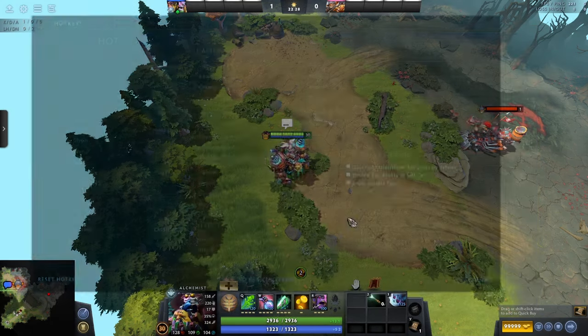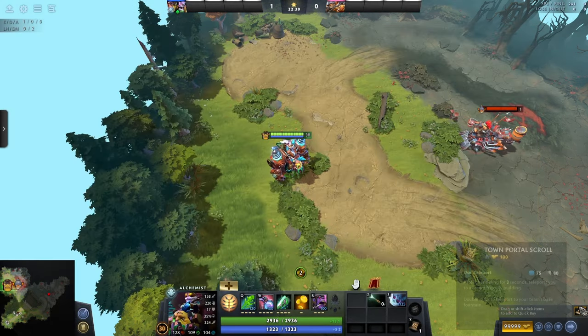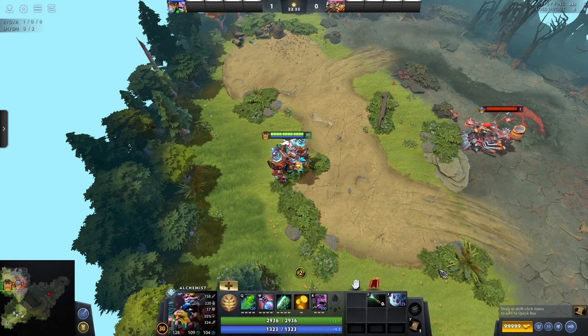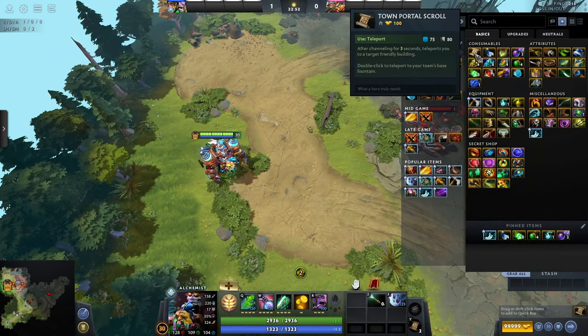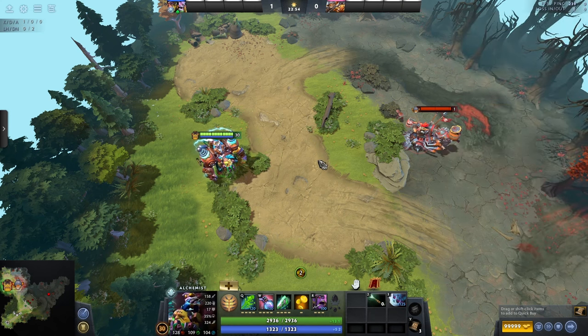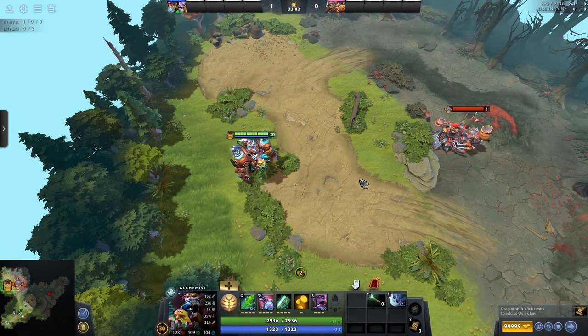Purchase sticky: at the bottom right you can see I have a town portal scroll — that's my sticky item. It will stay there for the entirety of the game. If you press the purchase sticky button, you'll buy one. I usually have it set for town portal scrolls and I'd recommend everyone do the same, because it's something you want to buy very often and it's annoying to have to go into the shop and find it manually. Highly recommend, though not strictly necessary.